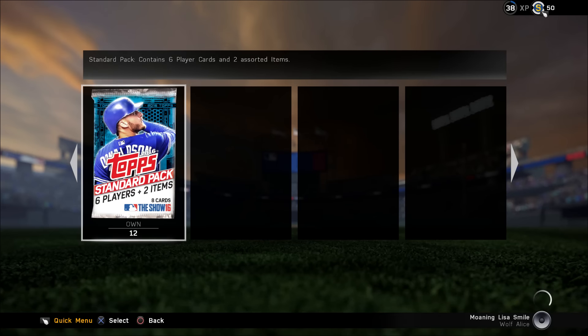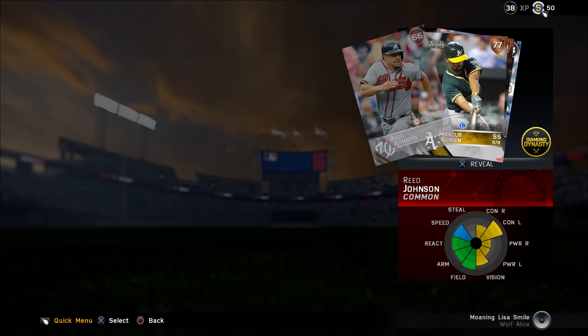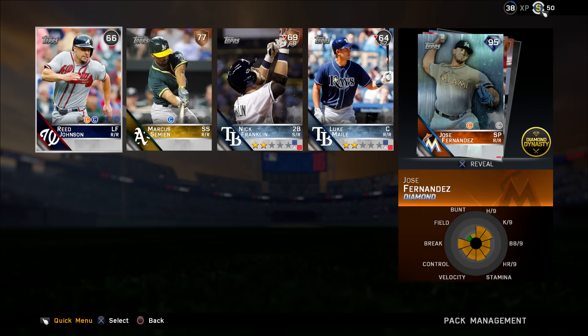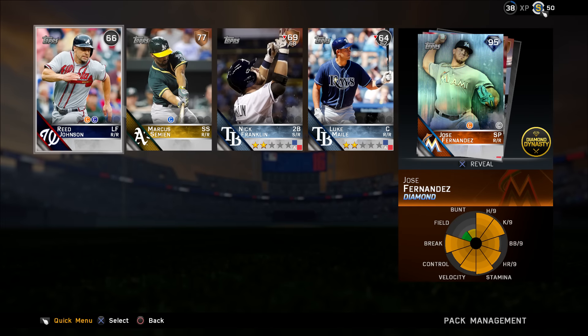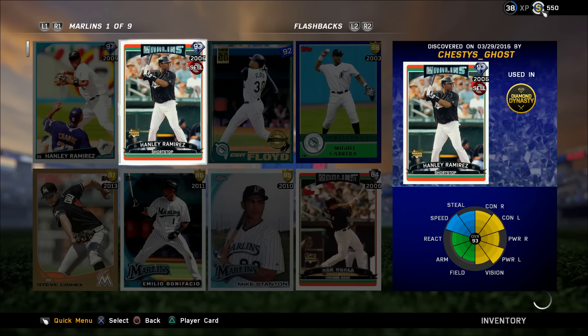Next pack, 12 to go - oh yes, another diamond! You wouldn't believe it! Who have we got? It's Jose Fernandez! You little ripper! Jose Fernandez - I'm pretty sure I don't have him, in fact I'm sure I don't have him. You absolute ripper, Fernandez!